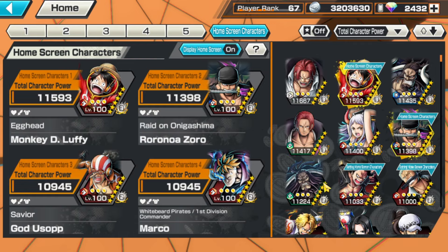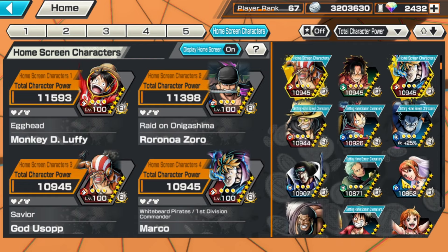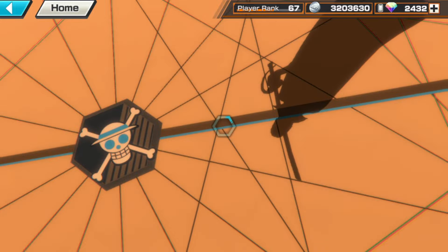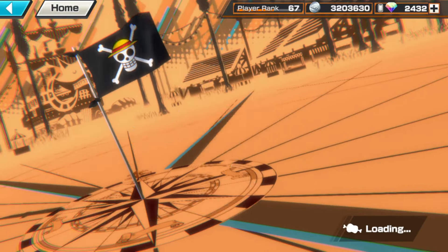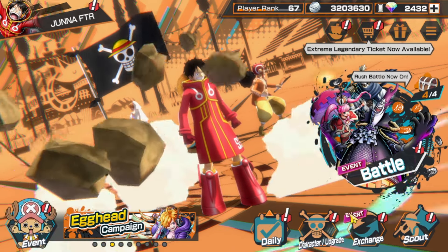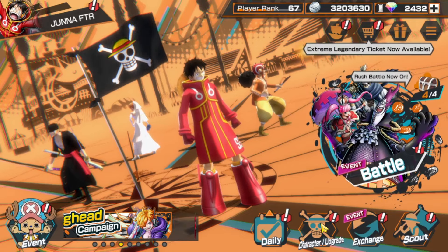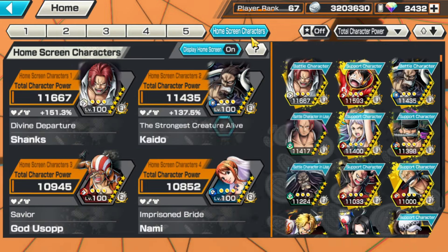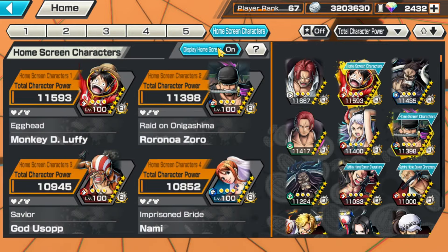Here I'm gonna try it for Mugiwara no Ichimi — the Straw Hat Pirates. Done. Straw Hat pirate crew — see, Luffy, Zoro, Usopp, Nami — it's already on display. And yep, it's just that simple. Everyone, we can change the flag from our ranking flag to the pirate crew flag. We can also change it to Shirohige Kaizoku-dan — the White Beard pirate crew.